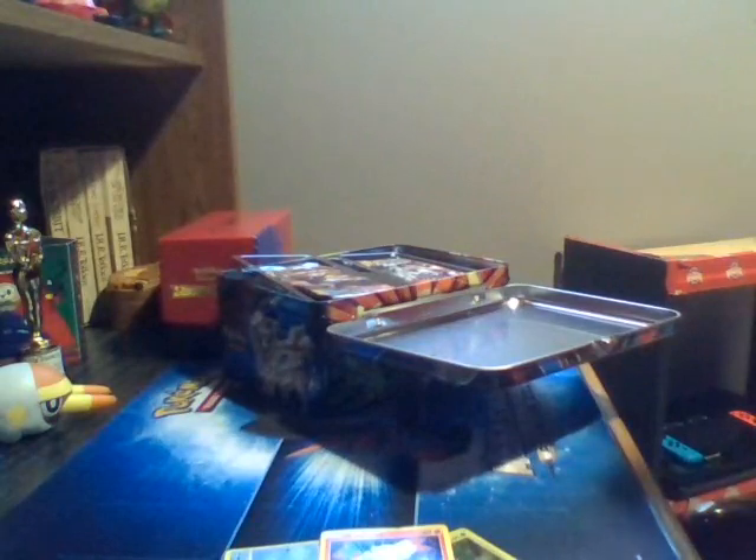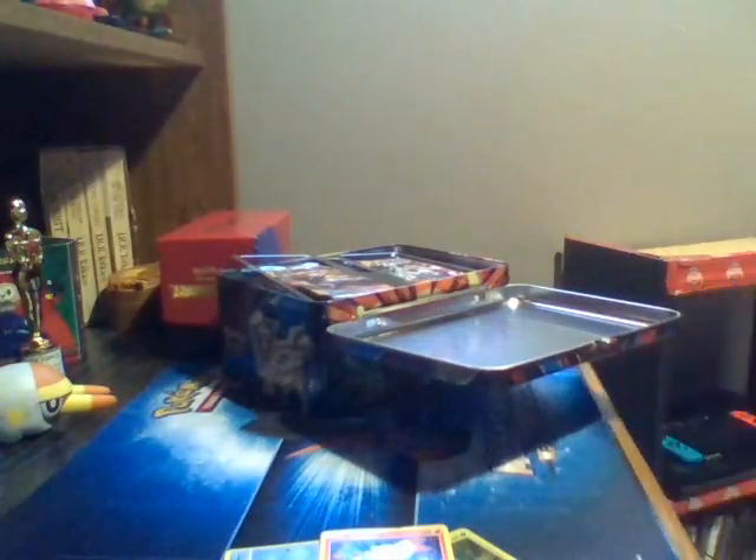There goes all of the tags. Let's look at the promo cards first. In here we got all three of the Galarian starters as promo cards. We got our Scorbunny, we got Sobble, and we got Grookey. And we got the coin also — the coin looks really cool. I like the design of it. Sobble's actually happy in this one.